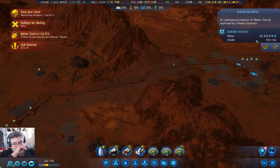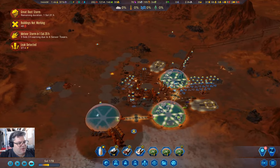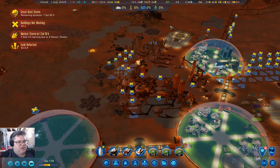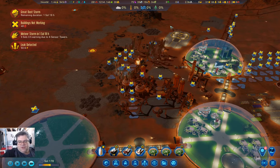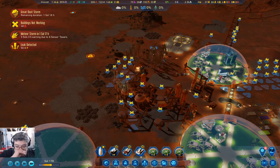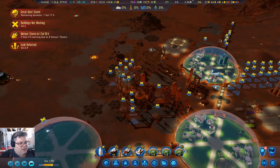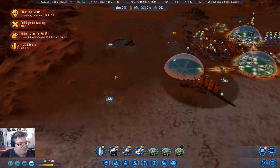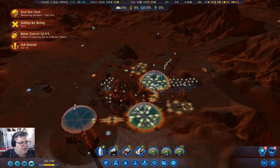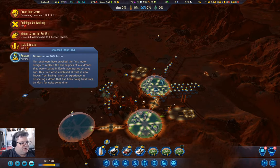Over here, this water is going to run out real soon, and that's going to be a potential issue. But we have the vaporator technology, so we can actually get enough water without the underground water deposits. It's just a matter of having more storage. So we can last seven or eight days in a dust storm. We've got a sol and a half left on the dust storm, and that's fine. We're just about finished researching advanced drone drive, which makes drones move faster — that's useful.